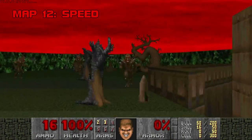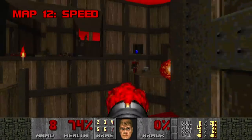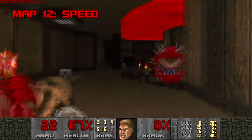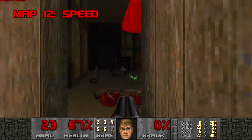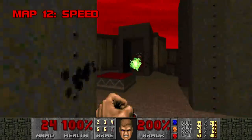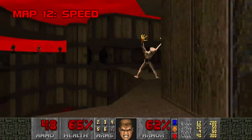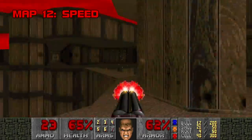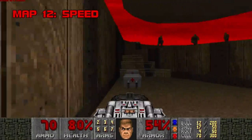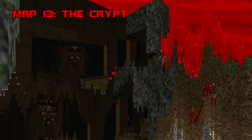Map 12: Speed. You'll probably need to take this one slow if you want to stay alive. Speed is full of monsters with better vantage points than you, and takes special delight in placing chaingunners just out of easy reach. Most of the combat is long-range or toe-to-toe with one big monster at a time. The archvile musical chairs trap can go sideways, and the ending with long-range revenants, chaingunners, and an archvile is just nasty. Speed looks phenomenal even today — the wood texturing is sharp and the red sky really pops. Grade: B+. Difficulty: A-.